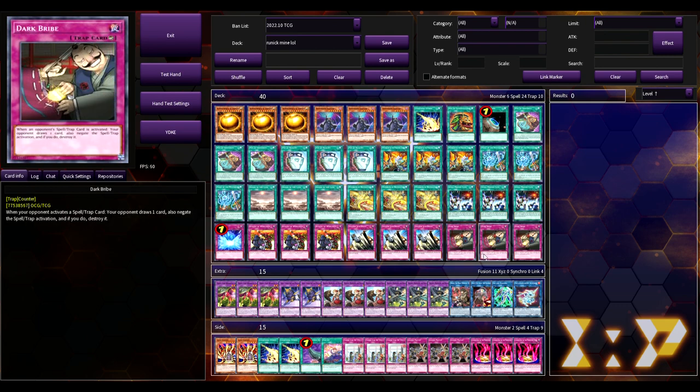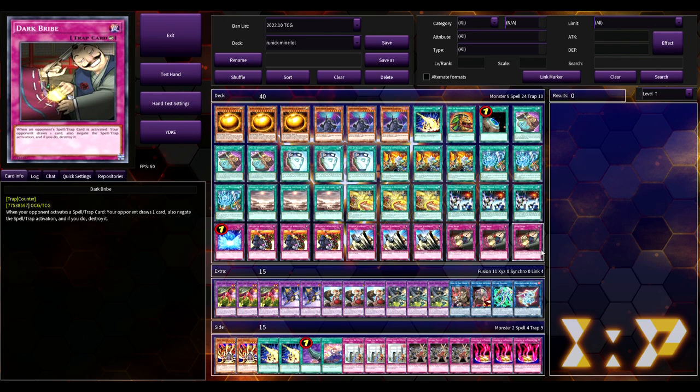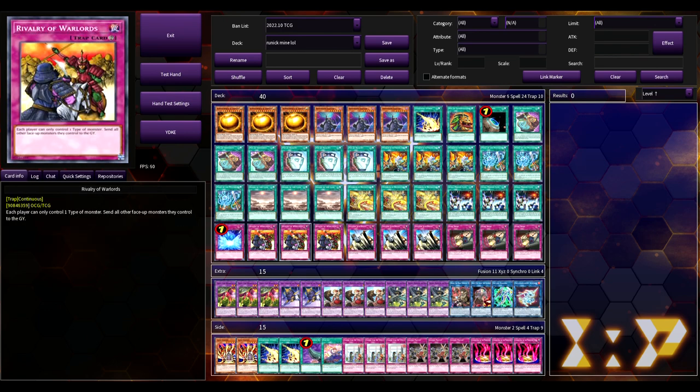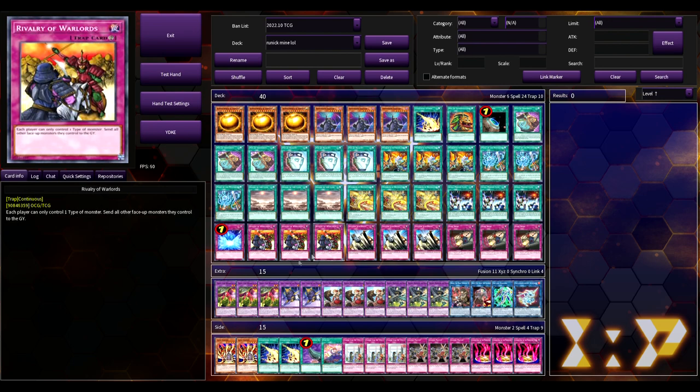With three Judgment and three Bribe — this is different from the first-place YCS burn deck. That guy was really going in with triple Rivalry, triple Gozen, and triple TC Boo in the main deck. Here those floodgates move to the side deck. Since you're not using Ojama cards, you're not locking out opponent's monsters — Rivalry just slows them down, and you've got your negates with Bribe and Judgment.